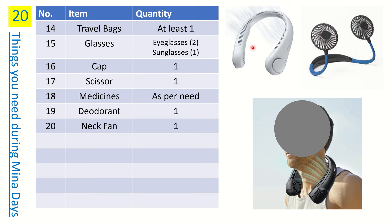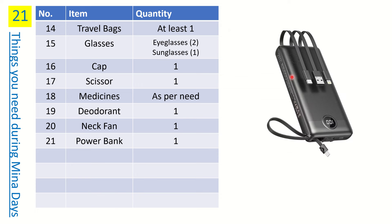Number eighteen is a neck fan, and this is very important. You're going to be traveling in Arafat and Muzdalifah, walking a lot, and staying outside. A neck fan will give you some relief. There are two types — one type I've seen in Home Bargain in the UK. You can also search on Amazon or eBay to easily find one.